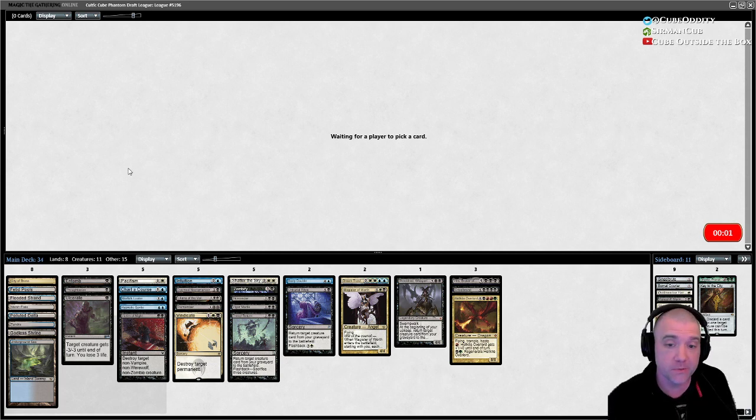Reanimator was open. We got Doom Necromancer, Zombify, Vigor Mortis, Dread Return, Unburial Rites, Body Double, Makeshift Mannequin — seven reanimate spells. That lane was clearly open. Esper might not have been open, but reanimator was open for sure.